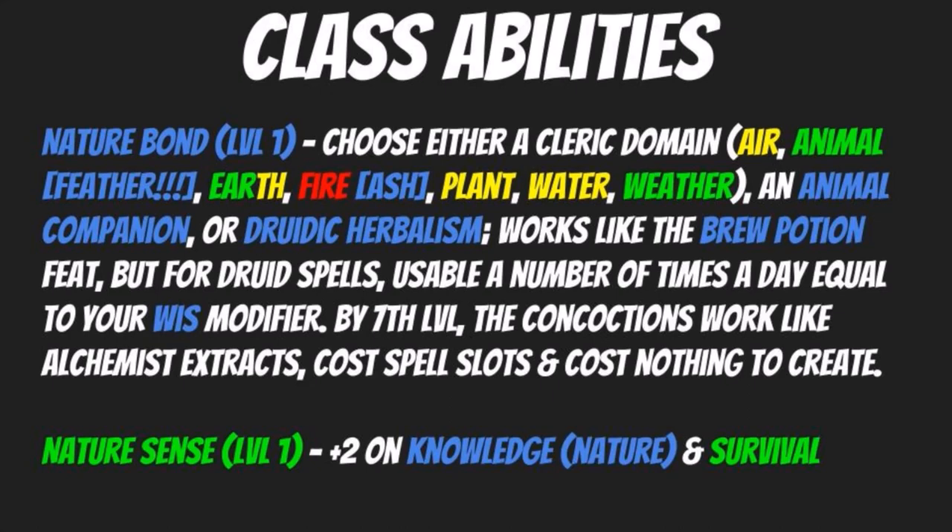The other choice would be an animal companion, which we're going to lean with for this build. Another option is Druidic Herbalism, which works like the Brew Potion feat but for druid spells, and is usable a number of times per day equal to your Wisdom modifier. By 7th level, the concoctions work like alchemist extracts, cost spell slots, and cost nothing financially to create. Overall, druidic herbalism is pretty cool — all three of these options are going to be good effective choices. The cleric domains are just great for the abilities they offer.